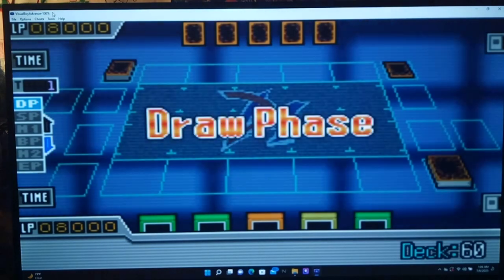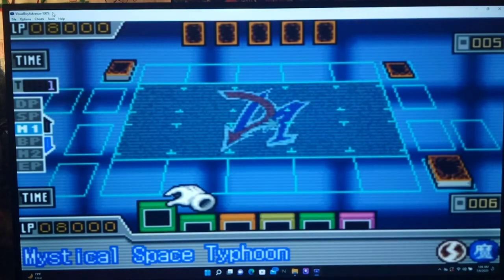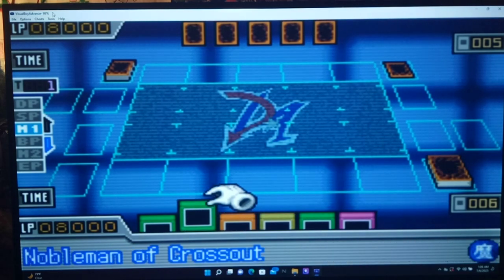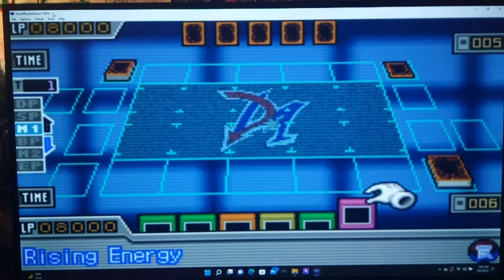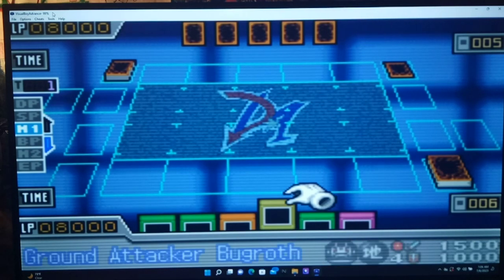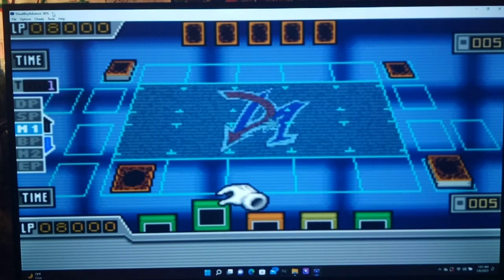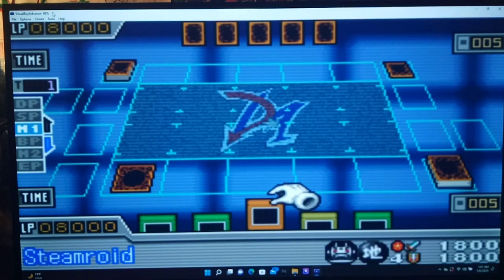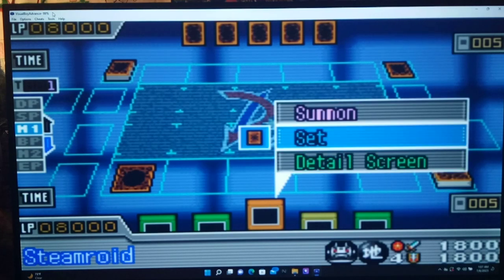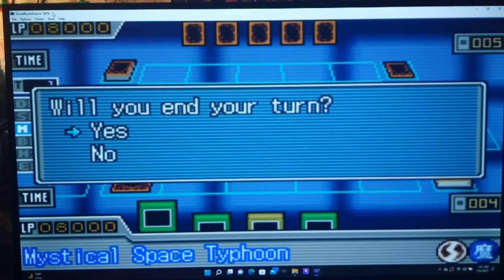I figure we get more duels in that way. Wish me luck. Let's see what we get here — Mystical Space Typhoon, Rising Energy, and two machines. Let's go with Rising Energy face down, and I'll put Steamroid in defense mode. That's probably the right move. We'll end the turn.